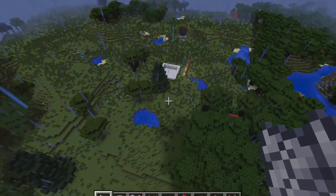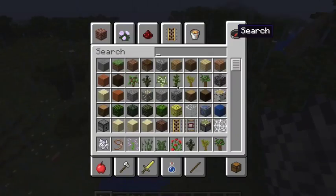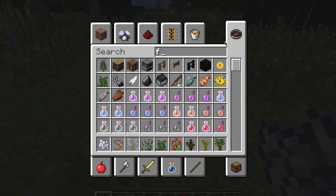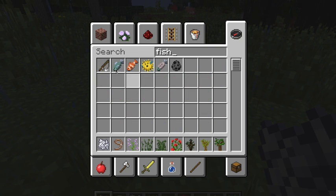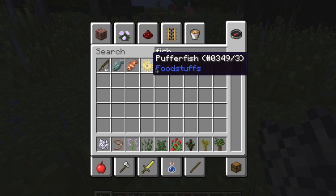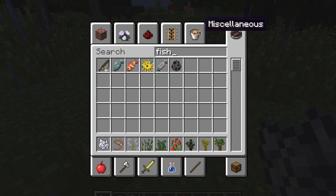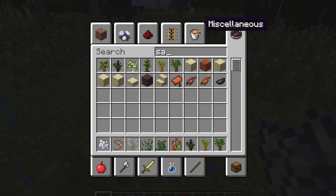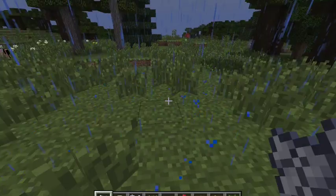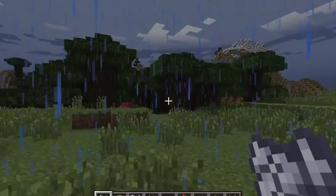Another feature is fish. There are lots of fish included in this, including clownfish, pufferfish, cooked fish, and salmon. Pufferfish is a poisonous fish, but you can brew potions with it that give you water breathing.